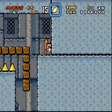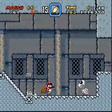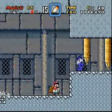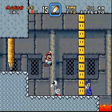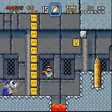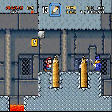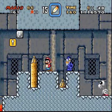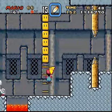Door — alright, next section. Die! Ew, I hate these guys. Just get out of my way. Luckily I don't need them because I have a cape so I can easily get through here. And look at these pencils — they don't even go high enough to do any damage.